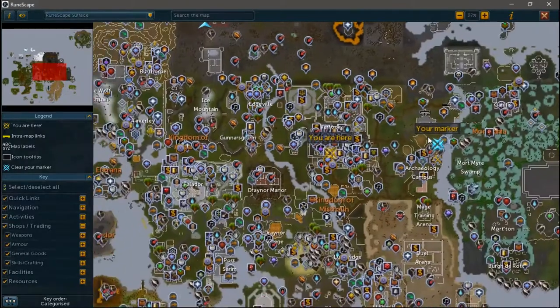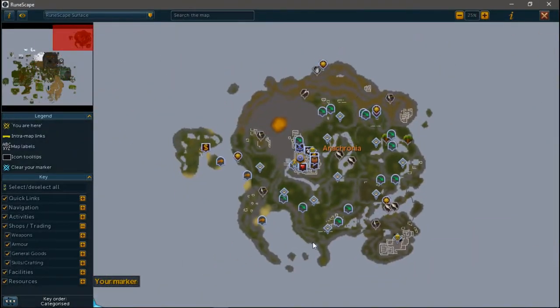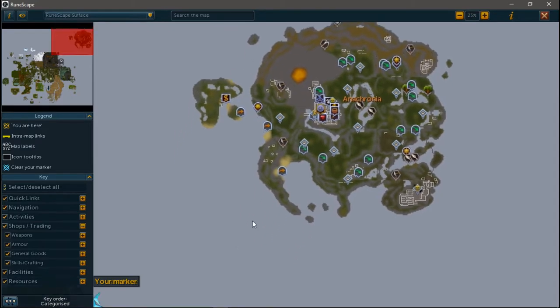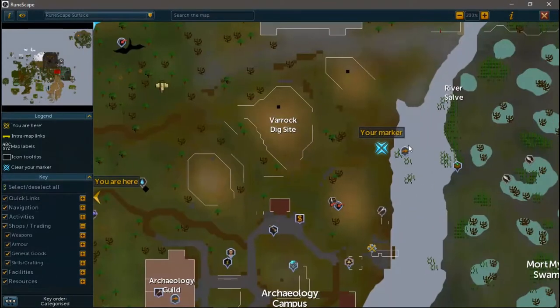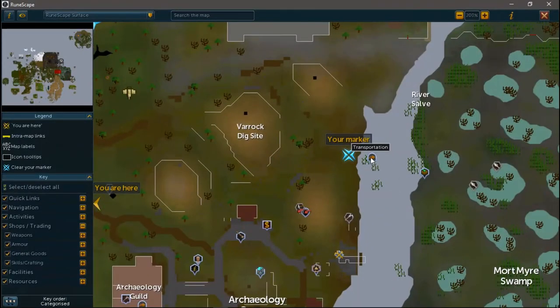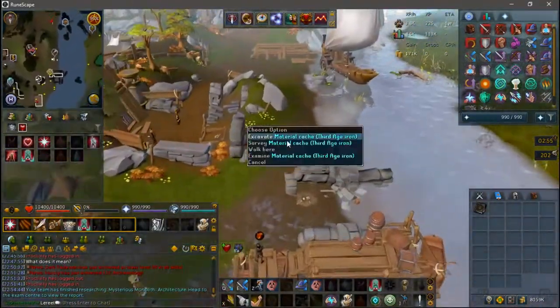How to get there. First things first, how do you get there? The island is located northwest of Gielinor. In order to get there, you have to take a special boat that was made during the Breaking the Storm event, which is located on the river at the dig site. There aren't any requirements to get there — you just simply have to board the boat.